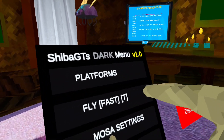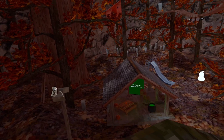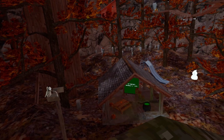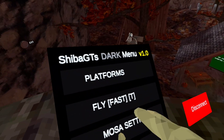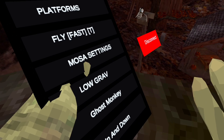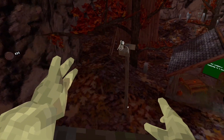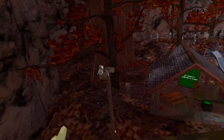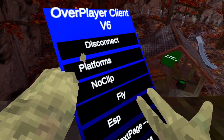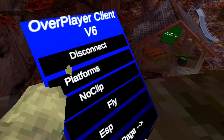Ten: platforms, fly, fast — which is not working for me. Most of the settings. Low gravity. Ghost monkey. Up and down. And that's it. We have disconnect. Platforms. None of the mod menus are working right now. No clip. Fly. ESP. Next page. And I can't click anything.